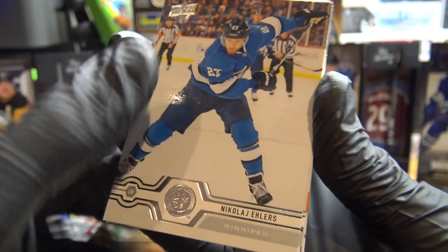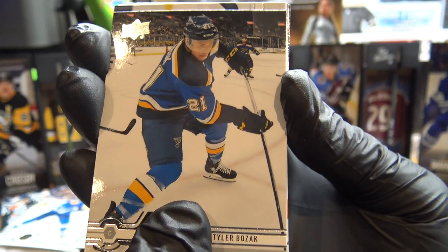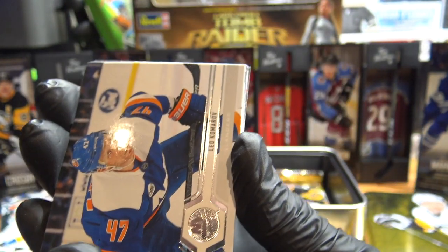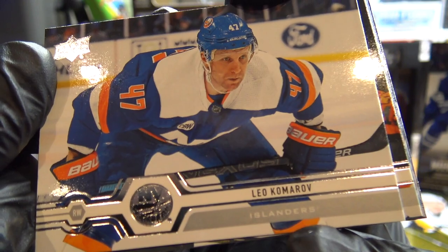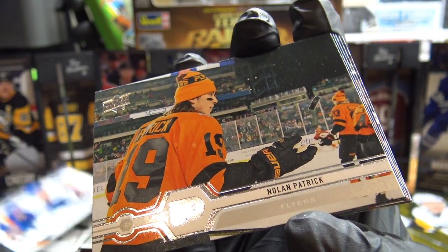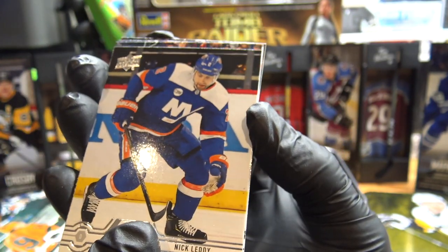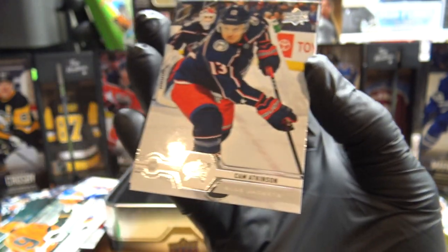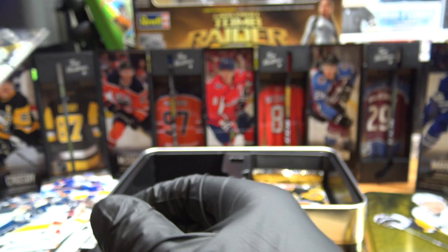We have one more pack on either side — went left. Nikita Ehlers. Tyler Bozak, X-Leaf as well — maybe this is a good pack. We got Leo Komarov, another X-Leaf. Look at that visor tilt. Wish we had that in EA — we'd have to unlock it, take forever. Nolan Patrick — not bad. Cam Atkinson and Ryan Reeves. This is a dud pack. That's not good.